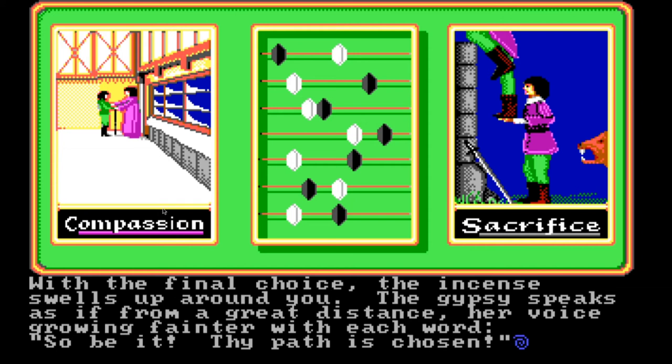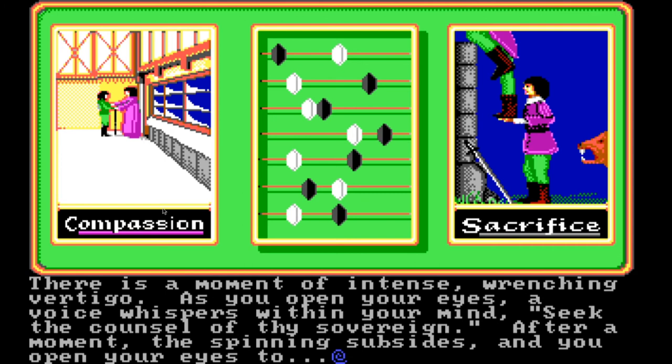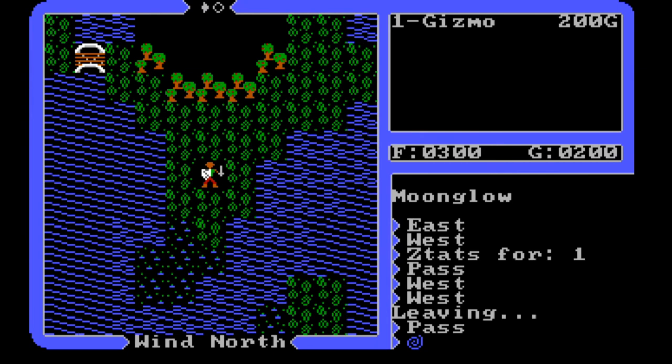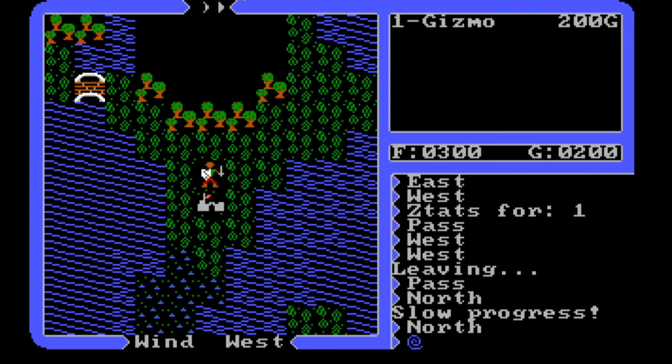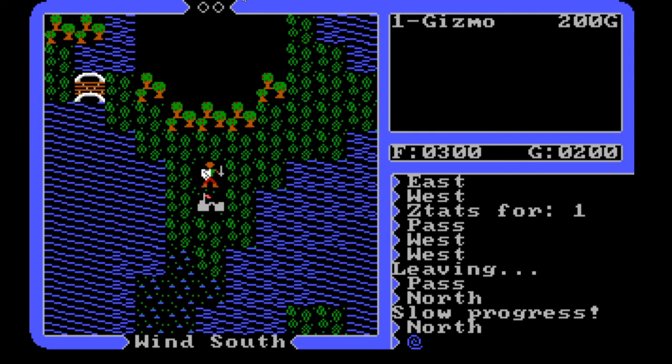With the final choice, the incense swells up around you. The gypsy speaks as if from a great distance, her voice growing fainter with each word: 'So be it — thy path is chosen.' There is a moment of intense, wrenching vertigo. As you open your eyes, a voice whispers within your mind: 'Seek the counsel of thy sovereign.' After a moment the spinning subsides, and so we find ourselves here in the world, near the town of Moonglow. But before we really get into exploring the world, seeing where we are on the map, let's take a few minutes and look at some of the ancillary materials that come with this game. I'm not going to go through in detail, but just give you a basic understanding of the manuals that come with this game, because it's pretty unique for games of this time frame.